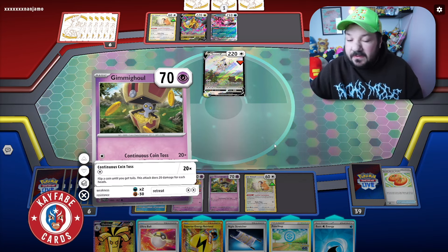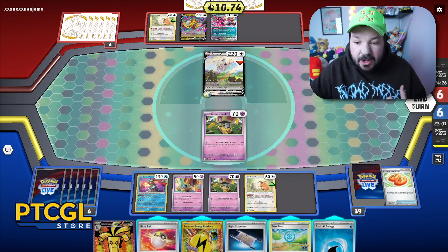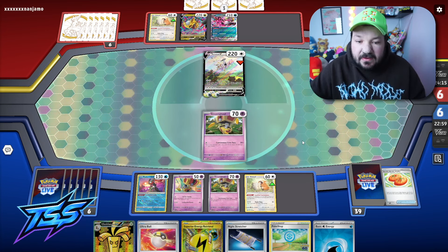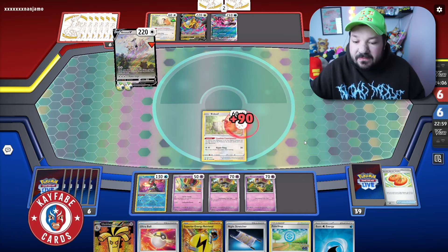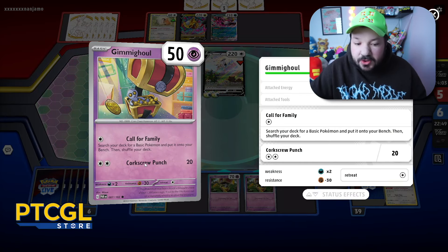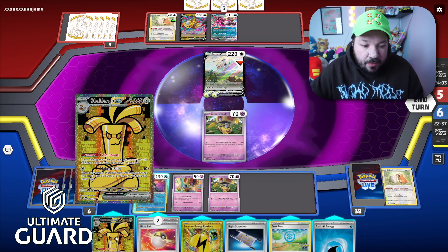We have the Ultra Ball for the other Barrel and we have Radiant Greninja, so I don't want to do anything else this turn. With Continuous Coin Toss, to knock out an Arceus I'd need 11 heads — the odds aren't there. And even getting two heads, this energy is still worth the same amount when using Make It Rain. I'm going to pass. I'm fully expecting our opponent to play Arceus V-Star, use Judge to disrupt our hand, and drop a Lost City on us.